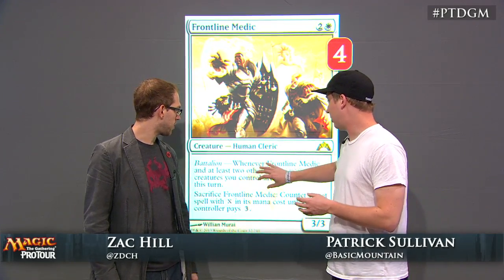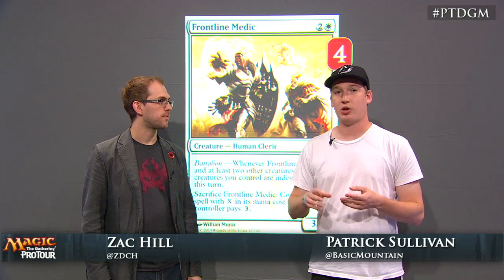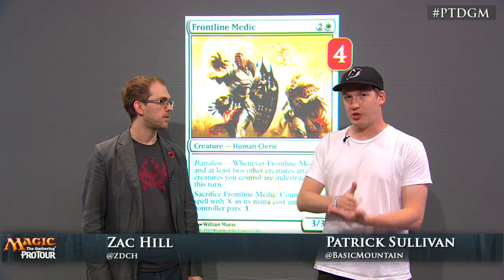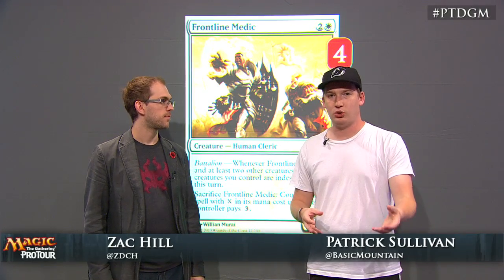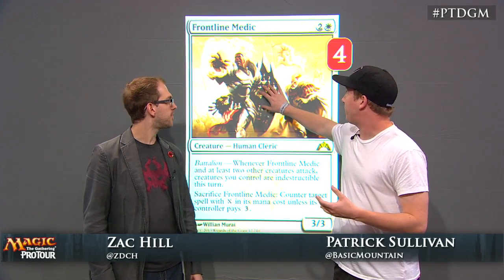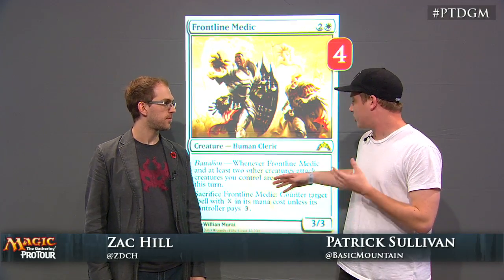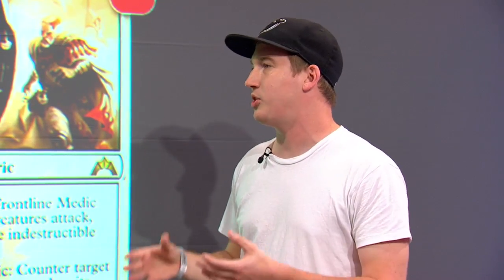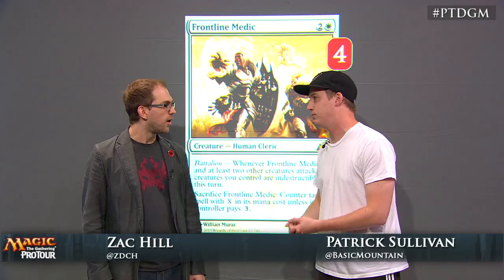For me, the battalion ability is much more important. In the green matchups, your opponent is trying to clog the board with creatures. Every Legion Loyalist you draw shuts down their tokens; every Fire Fist Striker shuts down a Loxodon Smiter or similar. Every creature they have beyond your pace of Legion Loyalists and Fire Fist Strikers is very troubling to get through. What Frontline Medic allows you to do is just swing with all of your creatures every turn — your guys don't die when attacking, making it easier to push through additional damage in the mid-game.